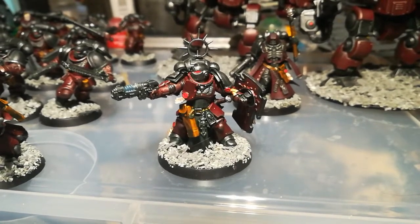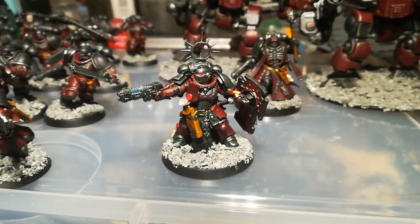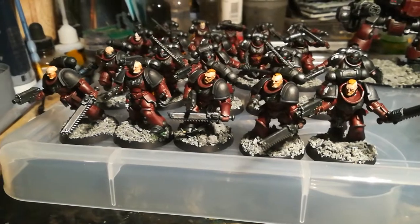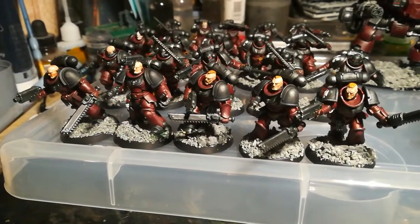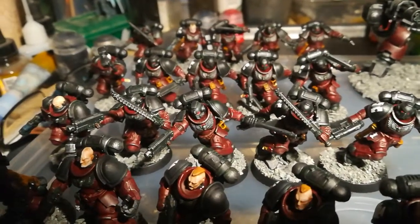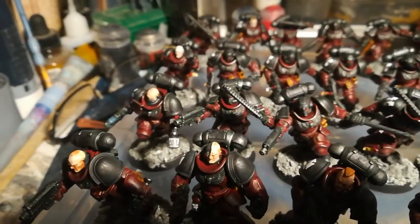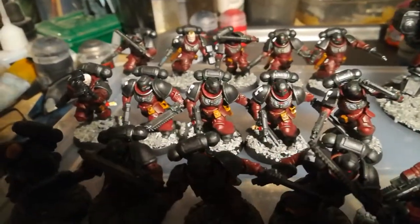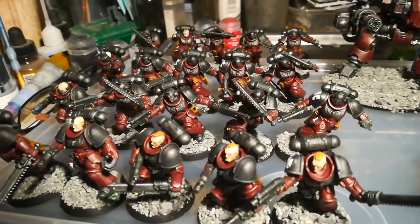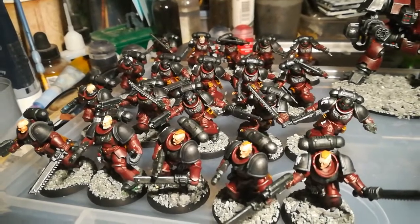I won't give it any relics or warlord traits, it's just going to be basic. He's got the plasma pistol, shield and the lovely power weapon. He'll be leading a squad of 5 veterans and the sergeant will be having a plasma pistol and thunder hammer, and there will be backing up 3 squads of 5 close combat guys, the intercessor close combats. The sergeant in that unit will be having a thunder hammer and a plasma pistol and I've armed all of them exactly the same. So it makes it a bit easier and I've based the actual army around the 8th company, which is the assault company, so I was trying to keep it a bit of a theme.